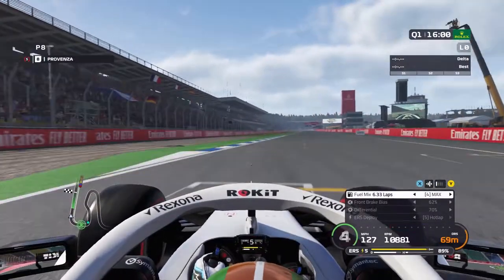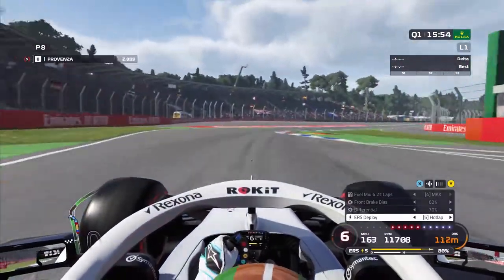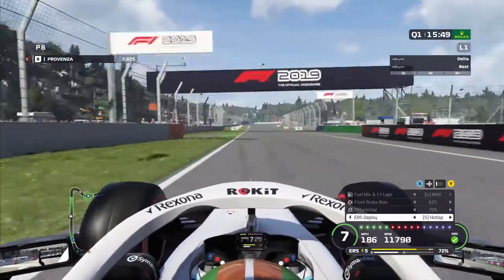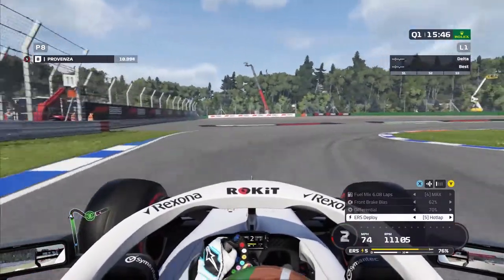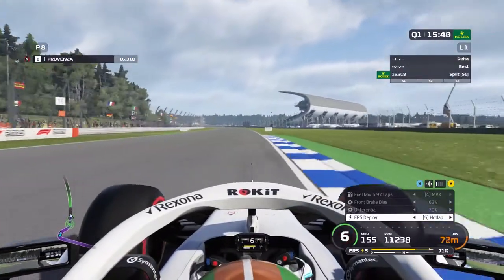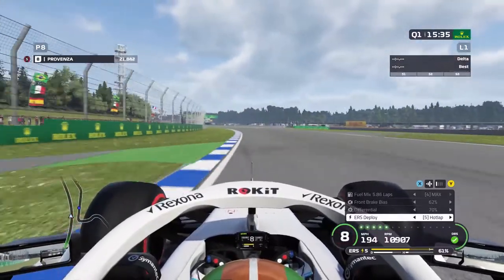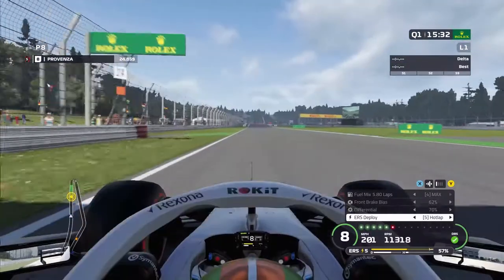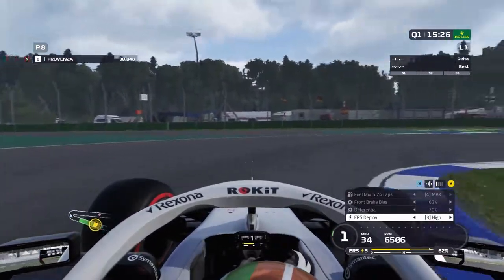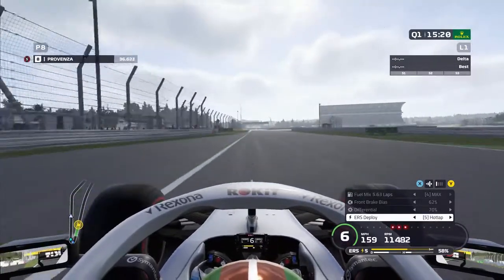Here we are jumping into our first qualifying lap at the Hockenheim ring for a little course tour. Turn one is very tricky — a very quick, snappy right-hander, easy to get loose. Then you're down the next DRS straight into the heavy braking zone, down to second or third gear for that tiny hairpin. You get through the left-hander and onto this long DRS straight. It's a big sweeping left-hander but it may as well be straight, then down into a tight hairpin all the way to first gear.